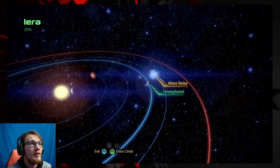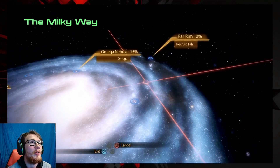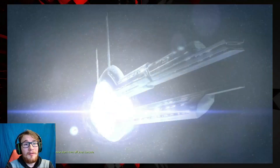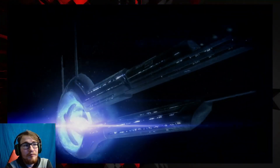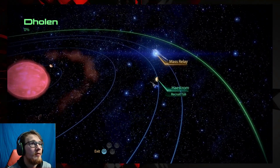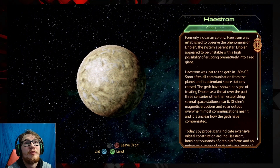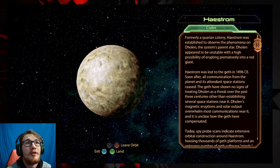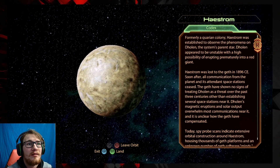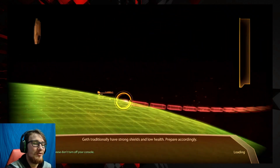There's another unexplored planet right there. We're gonna plot a mass relay jump to the Far Rim — that's far, we're probably gonna have to get some more fuel. Mass relay — Haystrom, right there. Enter orbit. From the Quarian colony, Haystrom was established — observed phenomenon, lost to the Geth. Okay, we're gonna go get Tali and I'm really excited for this. I love Tali, so let's do that.